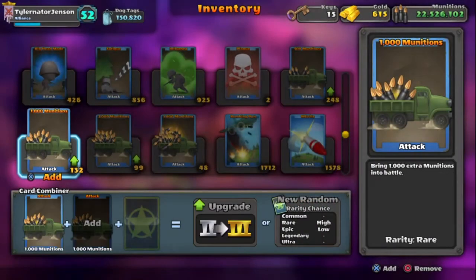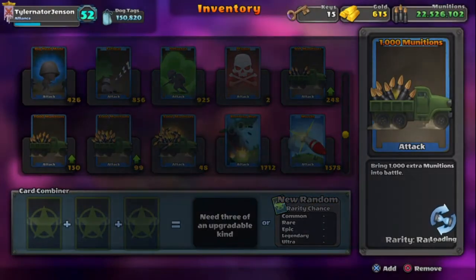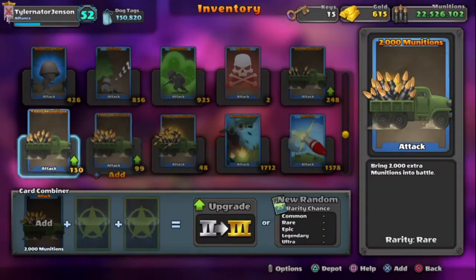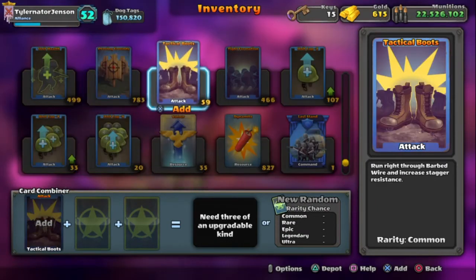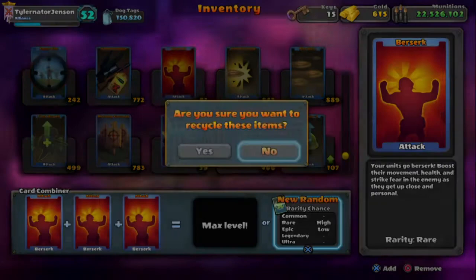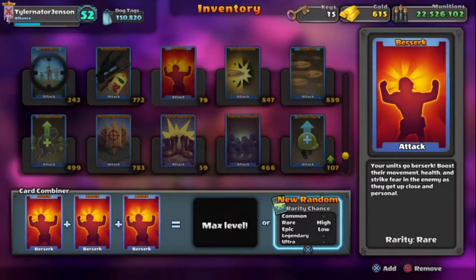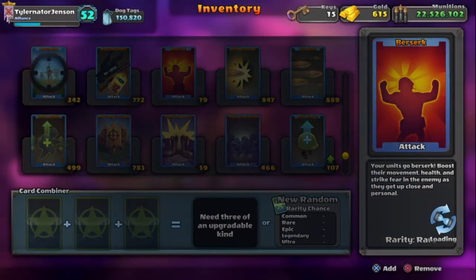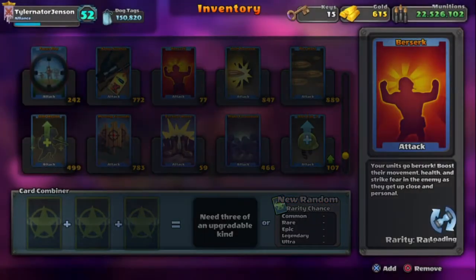Then you can go to Munition — 1k, 2k, or 3k Munition, they are the same. Move across two times, don't upgrade it, go to a new random. Do that if you have loads. As you can see, I do have loads. Even if you don't get a perk, you get other rare cards.